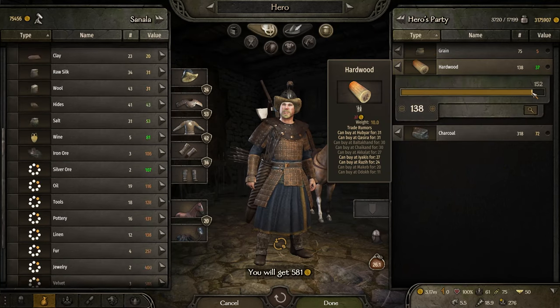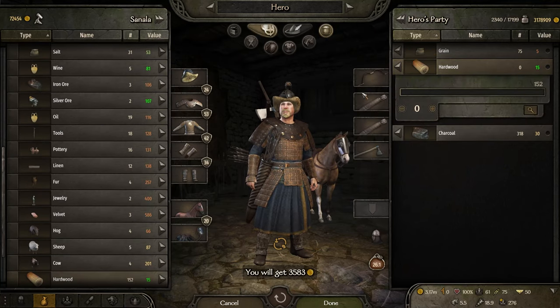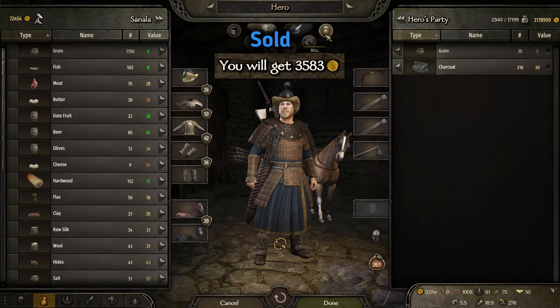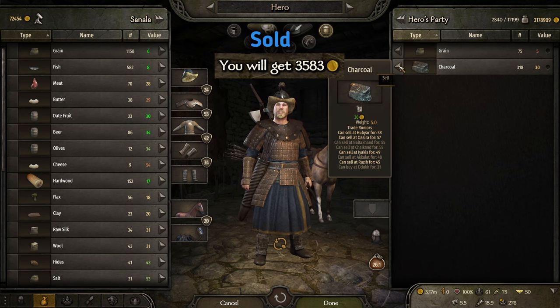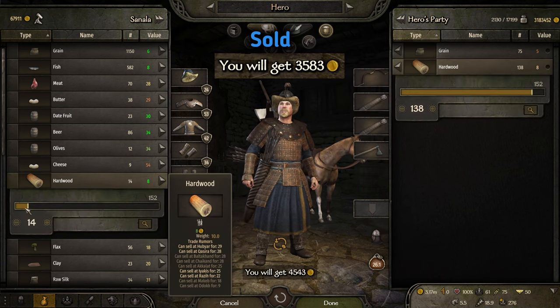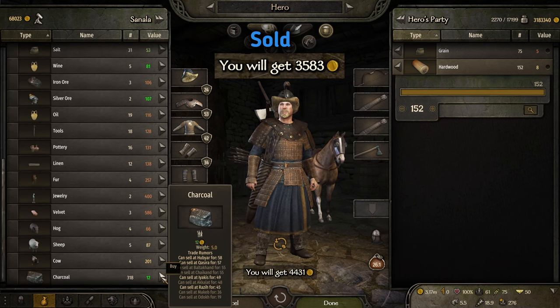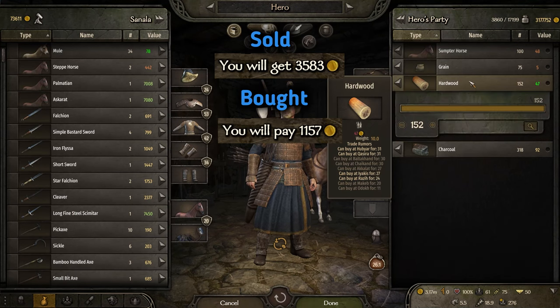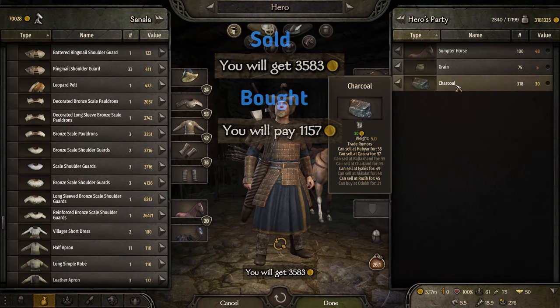The process is simple. In a town, sell all of the hardwood and complete the transaction. Then go back into trade and balk the sale of your charcoal, which lowers the buying price of the hardwood. Buy all of the hardwood at the lower price, take back your charcoal, and complete the transaction. You just bought back your hardwood for less than you sold it for. Repeat this process as much as you want.